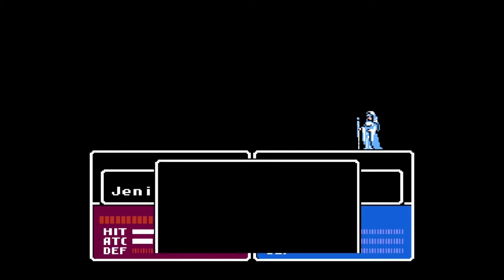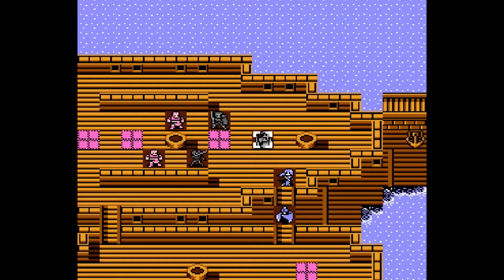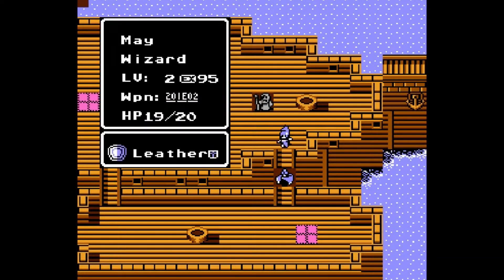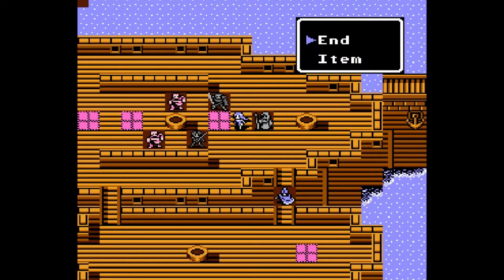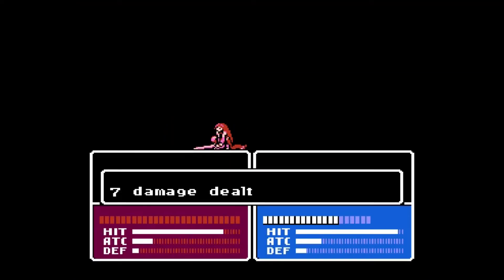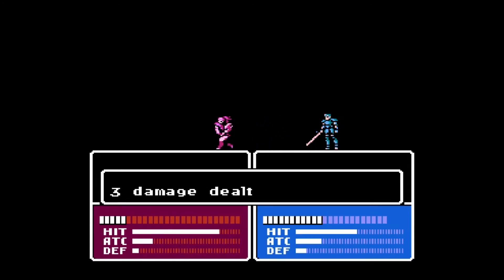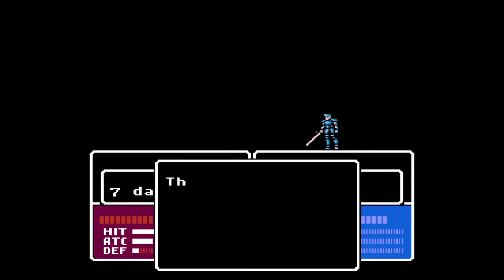There we are, Jenny getting almost all of her health back — 30 experience points, you're close to leveling up. Once you level up your stats will be better, and once we find one of those fountains that increases magic power, healing will be more effective, which will be really useful for a healer. That's one of the two thieves remaining down. Saber, you gonna finish this? Good job — you actually landed the second hit, Saber.